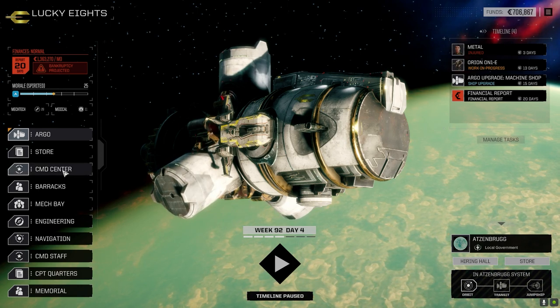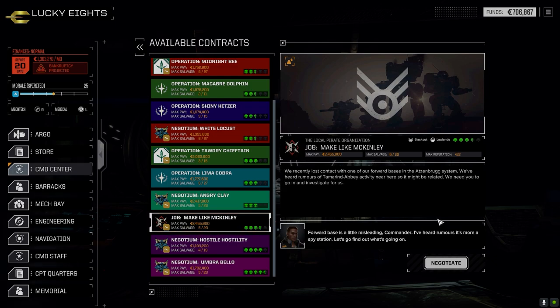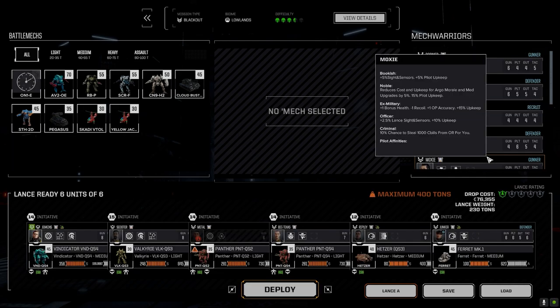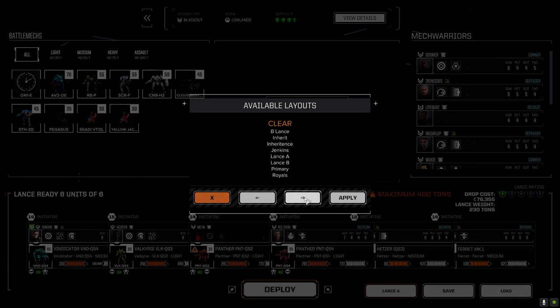Today what we're going to do is go with the command center and take this three and a half skull blackout mission. We're going to take the secondary lance down, go full salvage on it. We're doing okay — I did go ahead and spend a bit of money on getting the machine shop, which is currently underway. That's plus three tech, which is really nice.